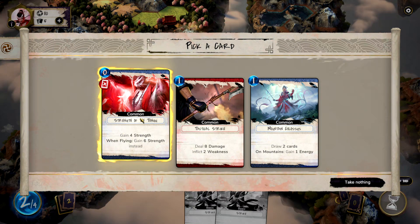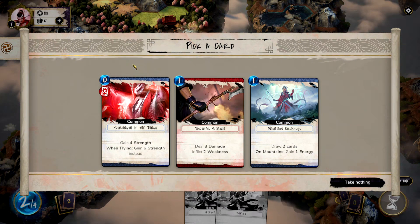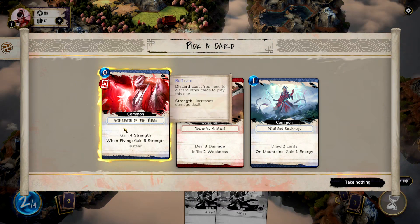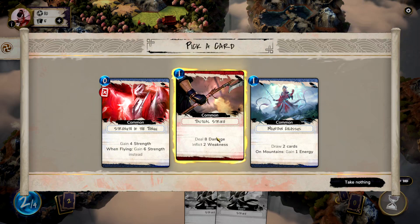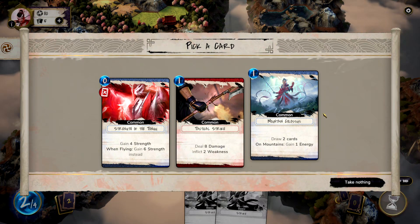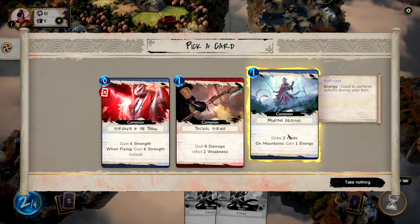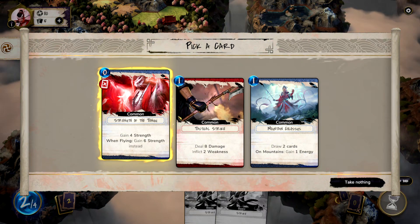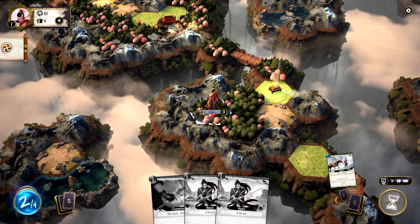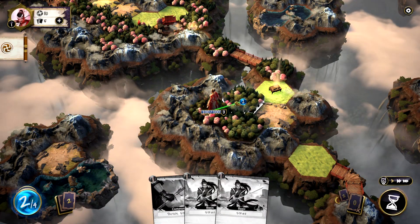I will take Strength of the Tengu — gain four strength when flying. When flying, get six strength instead. There's also eight damage inflicted to weakness or a mountain colossus, draw two cards. On mountains, gain one energy. I'll take just a tactical strike. The flying one sounds great, but I don't know how to fly. So when I learn how to fly, I will do that.